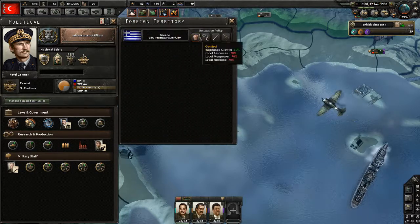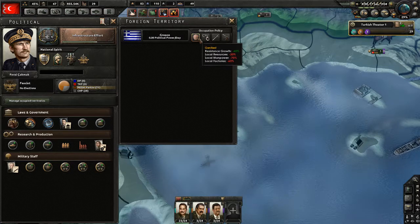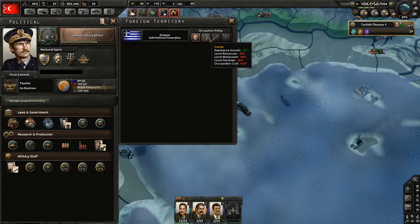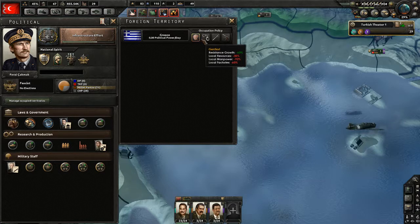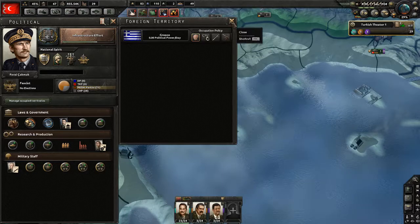This is where you can reduce resistance by lowering how we treat the occupied territories. We can treat them gentlest, gentle, harsh, or harshest. If it's harshest, there's probably gonna be revolts all over.